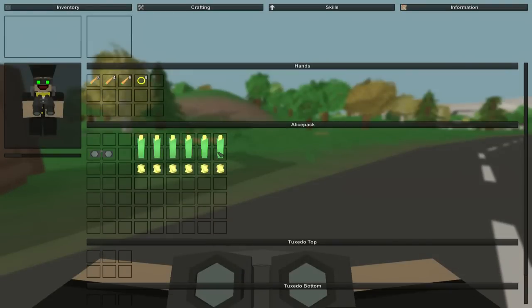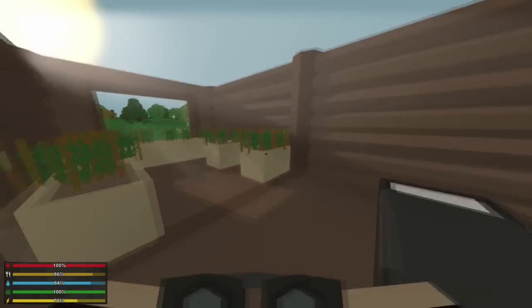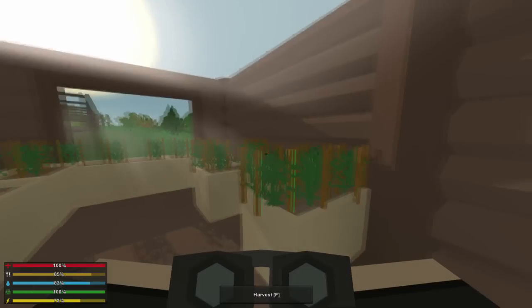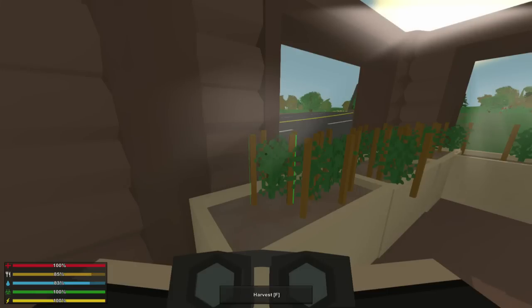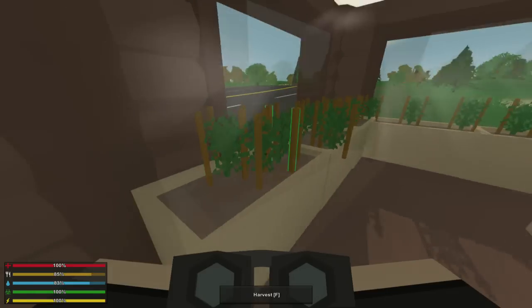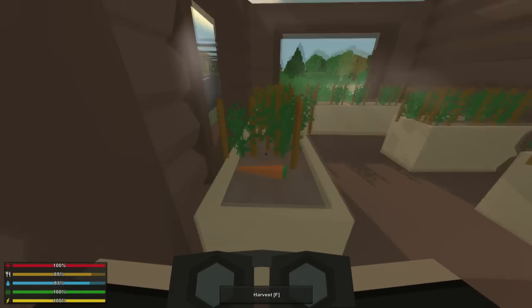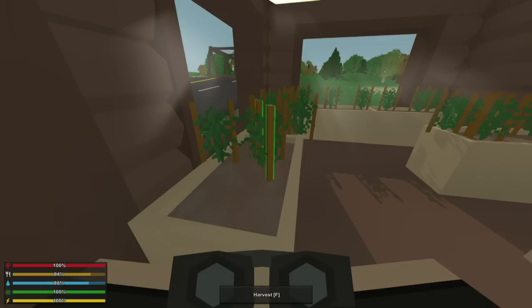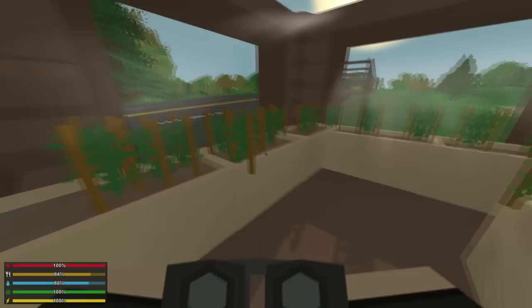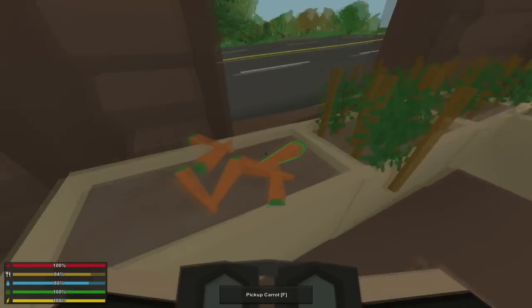Next up, we have the first vegetable in Unturned 3.0 that is not a carrot. We have carrots up here and I've also planted a bunch of carrots over here which are fully harvestable now. In the last update video I planted a ton of these and now they are harvestable. Also, in one of the improvements Nelson did in this update, he made it so that the radius of item drops when you're harvesting plants is not as big. So before, with my agriculture skill up, items would sometimes fall in between the cracks. Now when you harvest them, they always spawn extremely close to the plant — the radius of the item drops is a lot smaller.